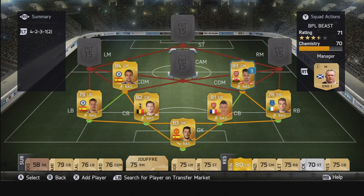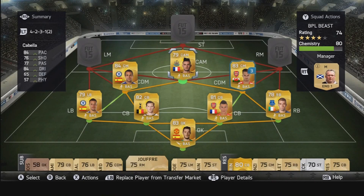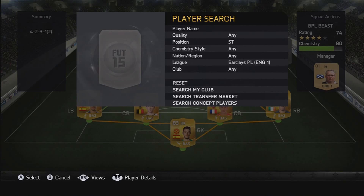As my centre attacking mid, I've got Cabela. I thought I'd go for him because I've not tried using him before — he was a really new idea when making this team. And he is really good. His dribbling is fantastic, his pace is good, his shooting and passing are obviously really good as you can see on his stats. His shooting is probably even better in game, and you'll see him in the clips a couple of times. Brilliant centre attacking mid to have just behind my striker.